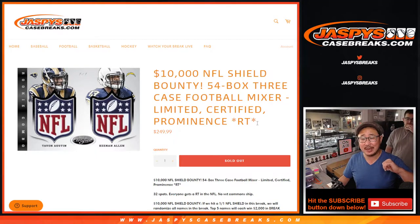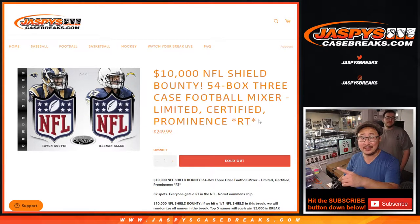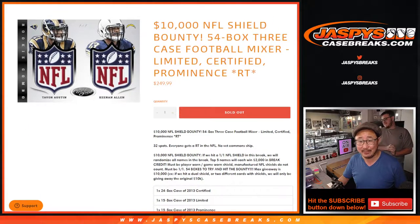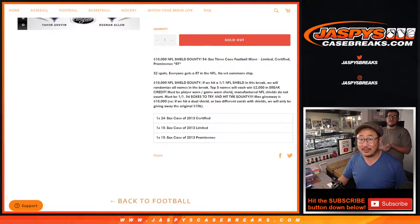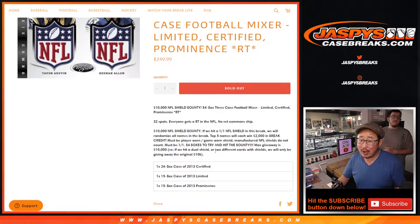Hi everyone, Joe for jaspyscasebreaks.com, and there's my colleague Josh right there over my shoulder. He's gonna help us with the 54-box three-case football mixer featuring 2013 Limited, 2013 Certified, and 2013 Prominence. There's an NFL Shield bounty right here — if we hit a one-of-one shield in this break, we'll randomize all the names in the break. Top five will win $2,000 of break credit each. I don't know if the odds are very big on getting a shield — that's why we're giving away so much money.